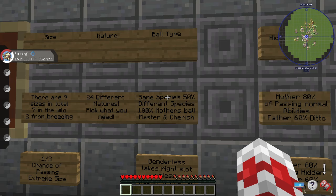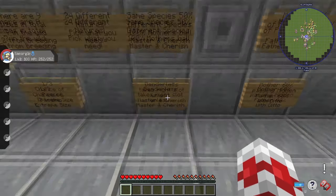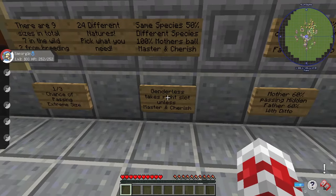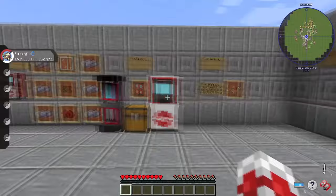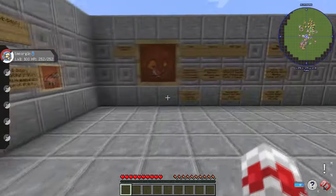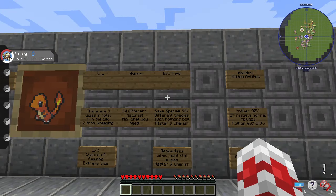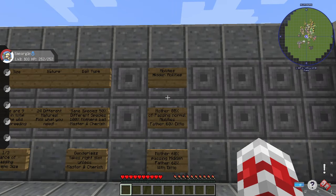For genderless breeding, it'll always take the Pokeball of the Pokemon in the right slot of the Daycare block. There are two slots, and it'll always pick the Pokeball of the Pokemon in the right slot to pass down. Now that you know how to get the right ball, we can move on. The final thing to look at when breeding a 100% perfect Pixelmon is abilities.